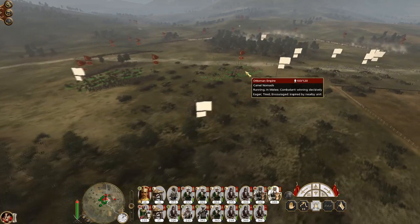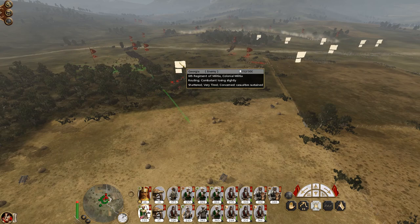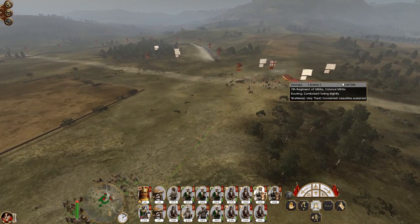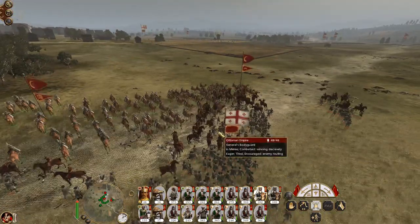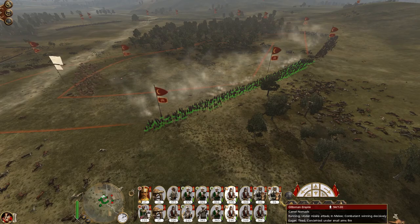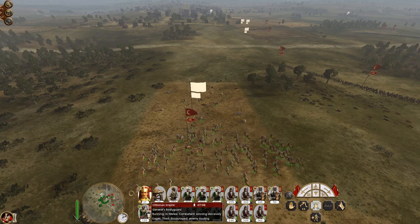Going to kill the pikes — absolutely continue. Let's turn off our artillery. Let's just let my cavalry here go — you should go after this unit of militia because they're almost dead. Come on Camel Nomads. Charge in to help protect the General's bodyguard. Slice. Good lads. Now just keep an eye on everybody to make sure they keep killing.